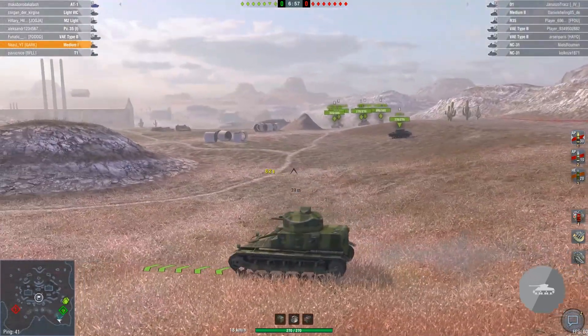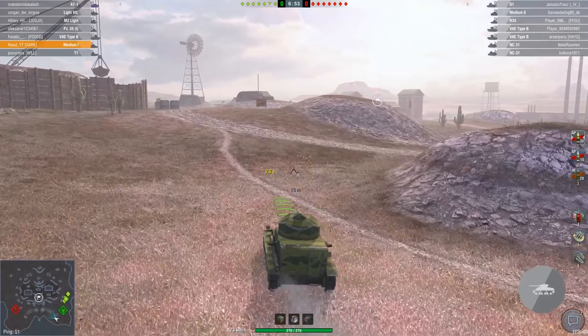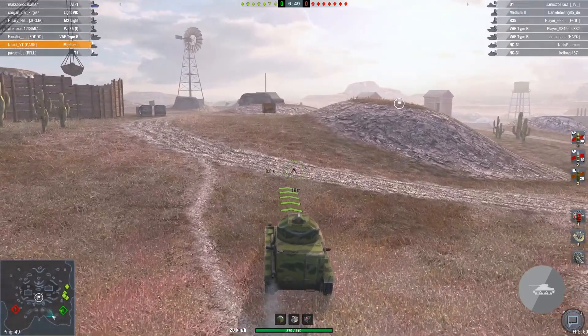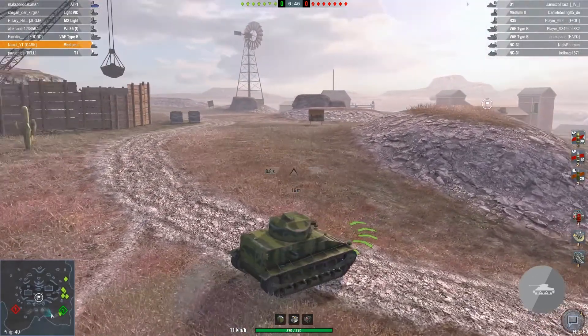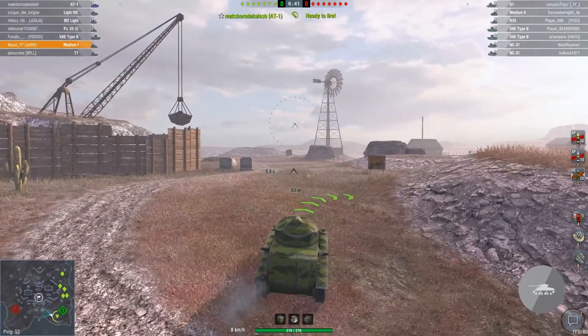Welcome to Copperfield. Against us are two Type B's, two NC-31s, an R-35, Medium 2, and D1. We should be able to put some HE shots into the Medium 2. We are alone here with an AT1.